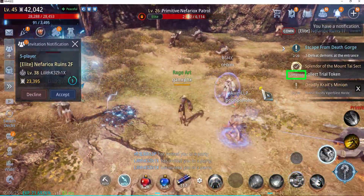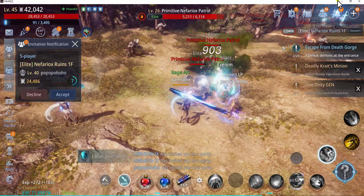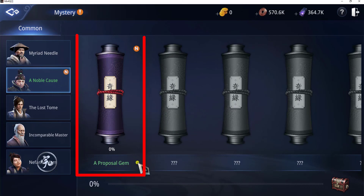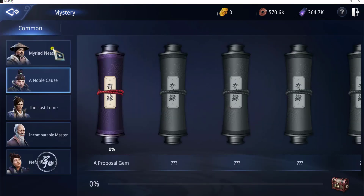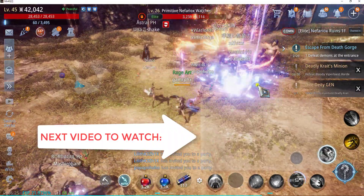All right, now we can get the rewards. We have unlocked a mystery quest. Let's double check what mystery quest that is — it's under A Noble Cause, and it's a Proposal Gem. This mystery quest has been unlocked with this particular request we are currently doing. That's it for this request. Thank you for watching.